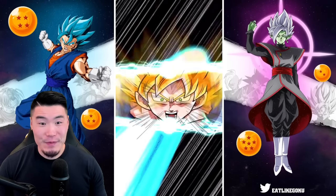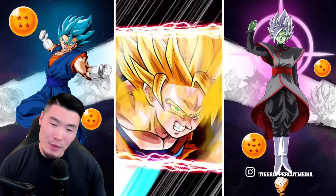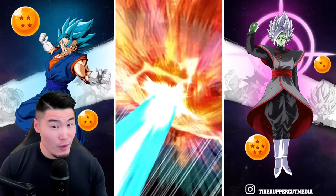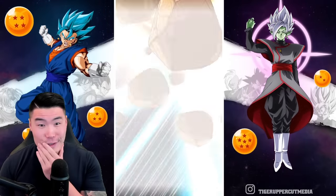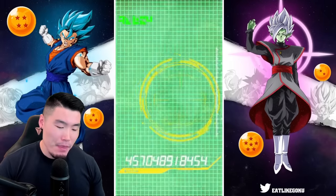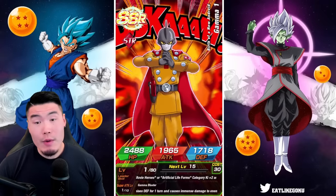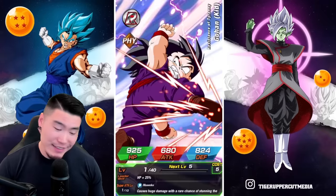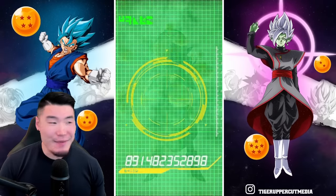We got Tien and Chiaotzu — but I'm not gonna get my hopes up because it could just be random stuff. Super Saiyan God probably? Oh, hmm, interesting. Another Gamma 1! This guy is close to being rainbowed now — that's sick. I don't mind that.